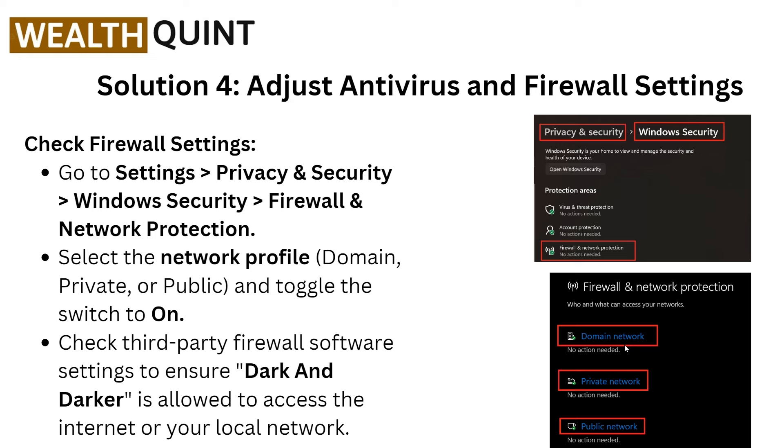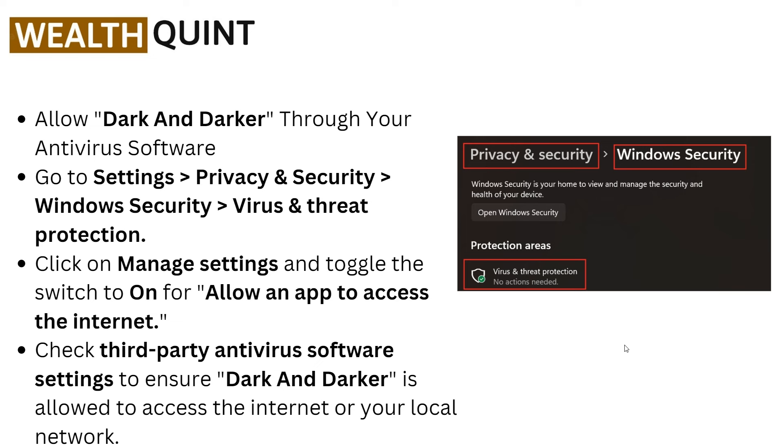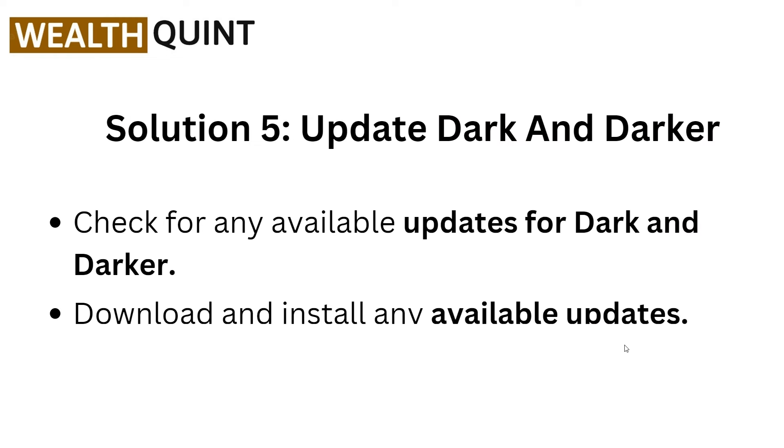To allow Dark and Darker through your device's software, go to Settings, then Privacy and Security, then Windows Security, then Virus and Threat Protection. Click on Manage Settings, toggle the switch on, and allow the app to access the internet. Also check your third-party antivirus software settings to ensure Dark and Darker is allowed to access your local network.